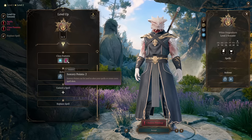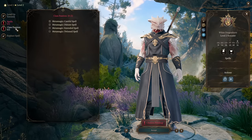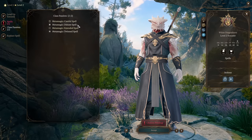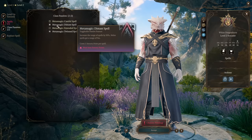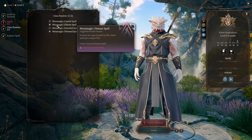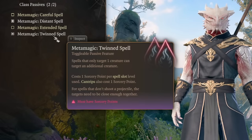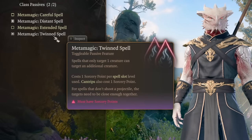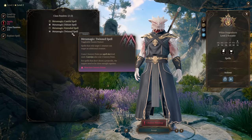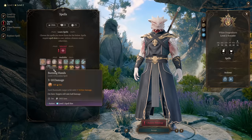On level two as Sorcerer we're gaining spell slots and Sorcery Points, which you can use to gain spell slots or use your Metamagic. We're gaining Metamagic and we want to pick Twin Spell and Distant Spell. Distant Spell will increase the range of our magic and give us the ability to use melee spells as ranged spells. Twin Spell gives the ability to target two creatures instead of one with spells that can only damage one creature, like Fire Bolt.